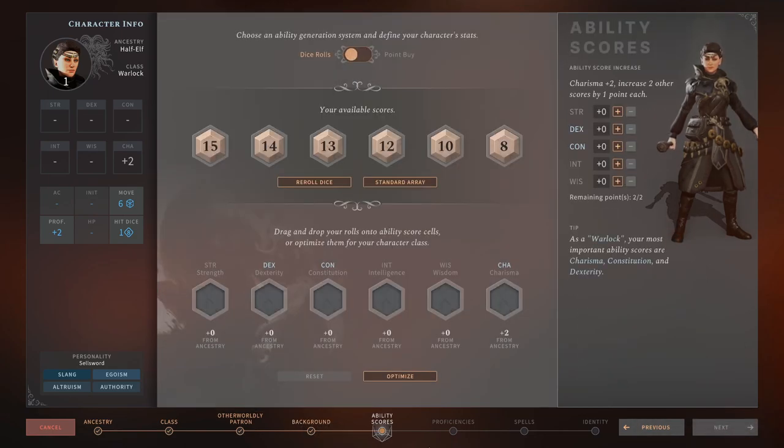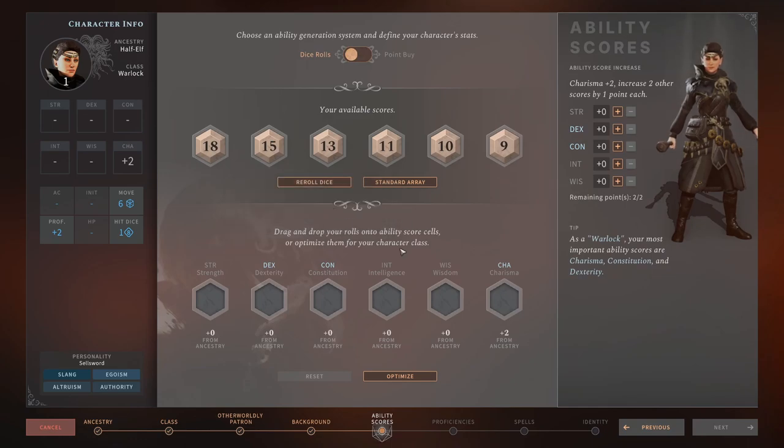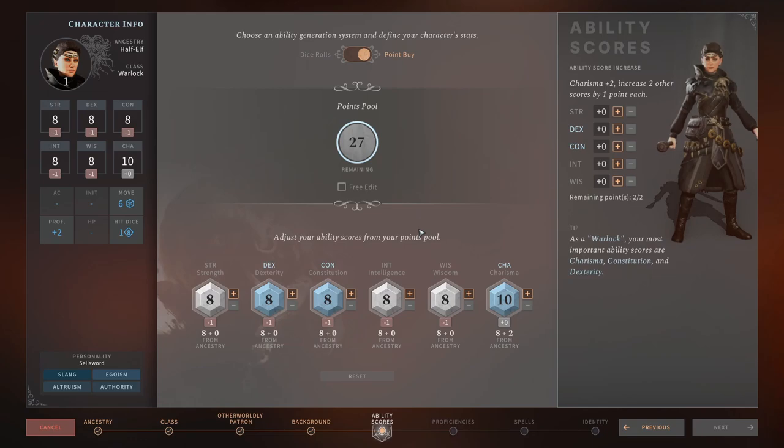Over to the ability score screen. I play point buy as I find it gives the most challenge. Starting with Strength, we're going to bring that up to 10 so it's not in a minus. Strength is useful for jumping across ledges, jumping over things, and climbing walls during combat — if your Strength is in a minus you'll be falling down things and not be able to reach higher vantage points to use your spells. So having Strength at 10, or just not a minus, is very good for caster classes.